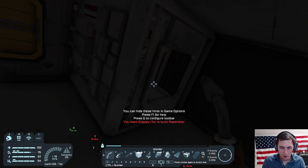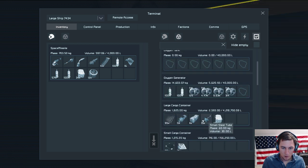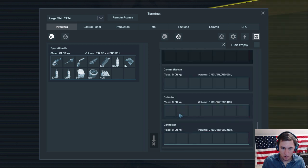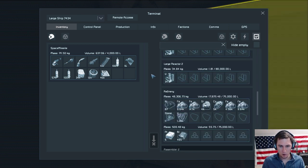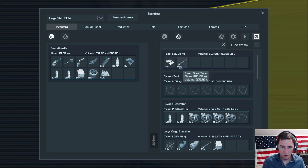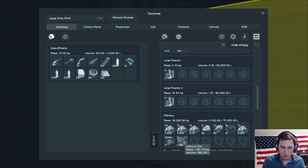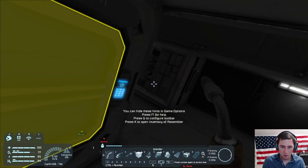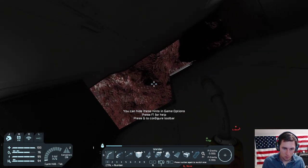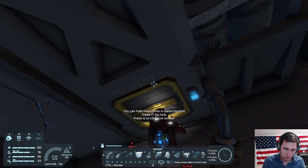I need displays, computers, and steel plate. Displays... computers... okay I'm getting the hang of this — slowly but surely. Displays, computer, and steel plate. The assembler should be grabbing automatically from the refinery, so maybe it's not connected via conveyor belt to the refinery — regardless, I'm just doing it manually right now.